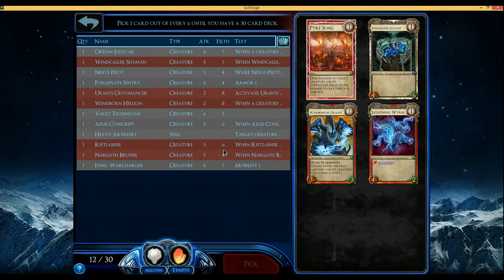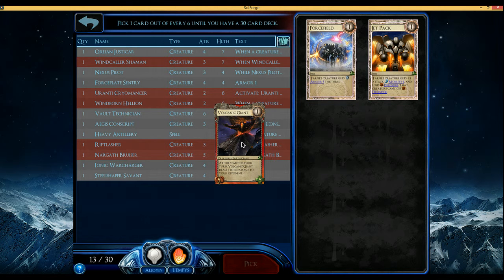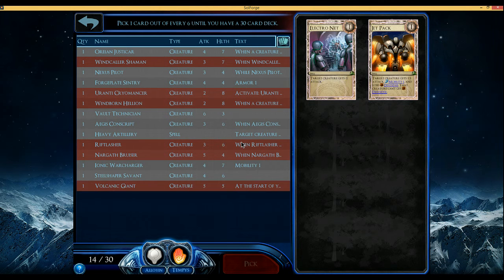Warbringer Yoranti's okay, but nothing really combos with it, so it's just a decent temporary boost. I think I'm gonna go ahead and take this Savant here just because there's nothing better. Jetpack would be really nice — I'd love to pick up a Jetpack. But I'm a fan of Volcanic Giant; it's just a decent creature and it adds a bit of late-game reach. I will take it here.